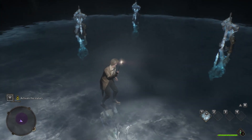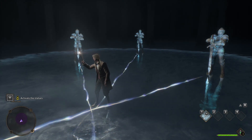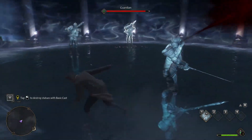If you stay in front of the statue, they will start standing up and a line will appear on the ground. Follow this line until you reach the intersection of the lights, and wait until the statue will stand up.